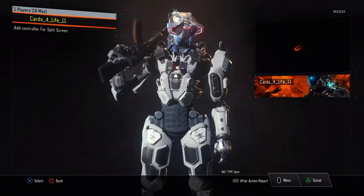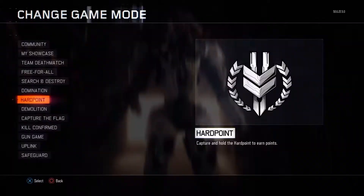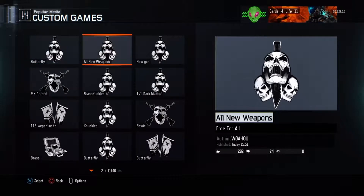Alright guys, what you're going to do is go to custom game, go to setup game, change game mode to community, go to popular, and then see all new weapons. This will include the crossbow, the pistol, the auto rifle, and the sword. It will not include the crowbar — I am trying to find that now and I'll update you.